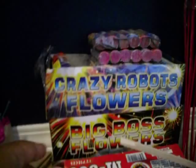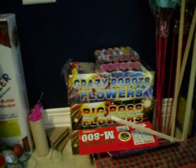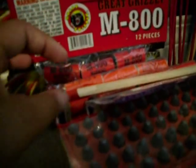Crazy Robot Flowers and Big Boss Flowers are the exact same, but the Crazy Robot Flowers does a blue flame and then it blows up, and the Big Boss Flowers does a red flame and then it blows up. They're really good — I recommend them to anybody if you can get them. And these are Ground Bloom Flowers, and then they blow up after by TNT.